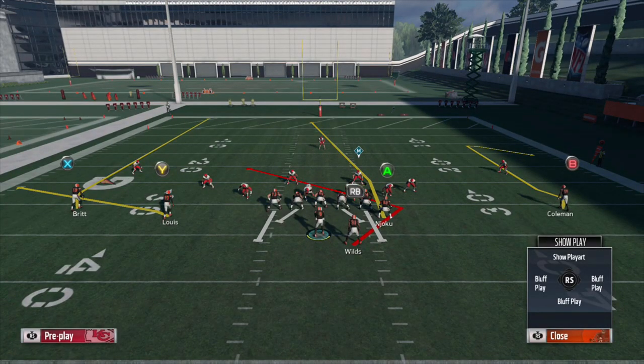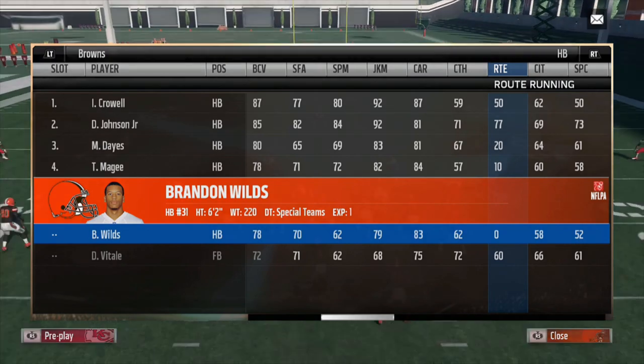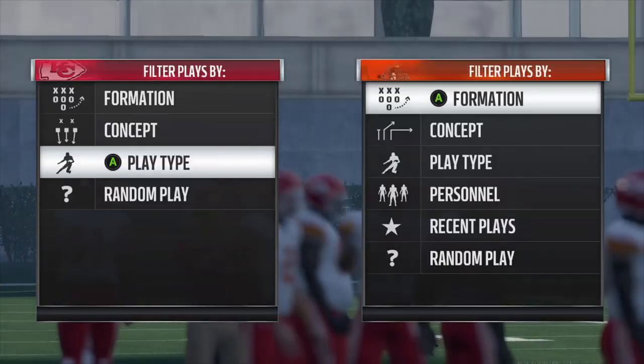Now you might be wondering why I'm running this with the Cleveland Browns. The reason, right here on the screen, is because I went through and altered all of the running back route running ratings to try and see if there's a threshold for how quickly they could run this angle route. Basically what I found is there is no threshold. I'm demonstrating it with Brandon Wilds right there on the screen at zero route running, so you're not going to have to worry about a route running rating in MUT or whatever mode you play in — every single running back is going to be able to run it just as well as the next and get those crisp cuts out of the backfield.